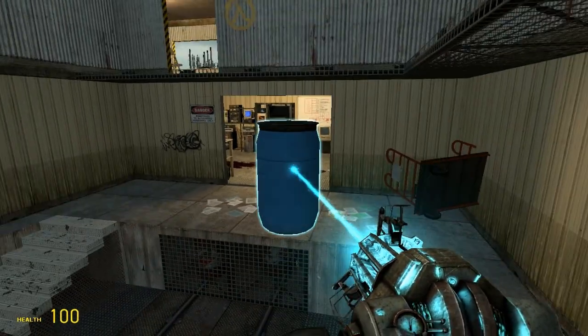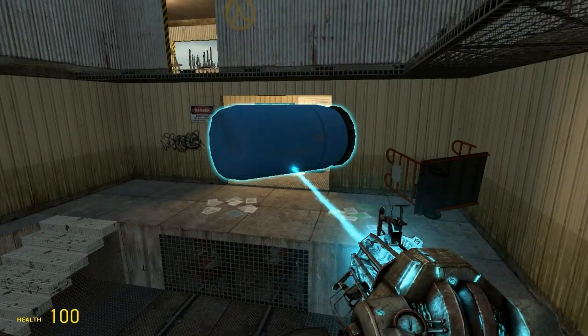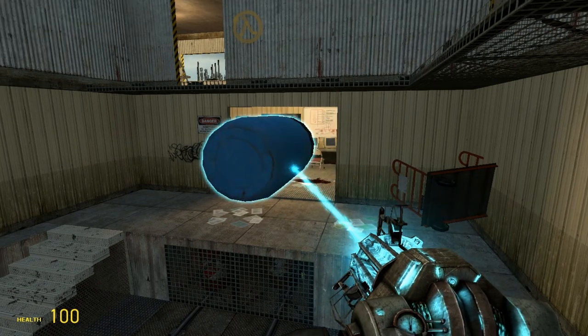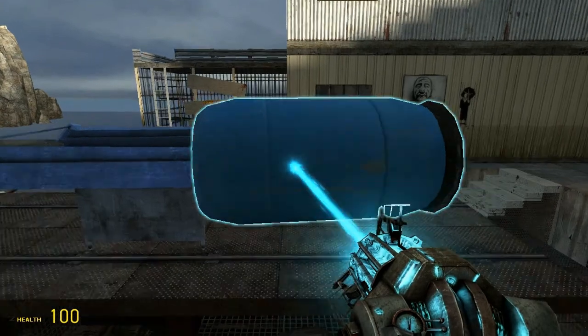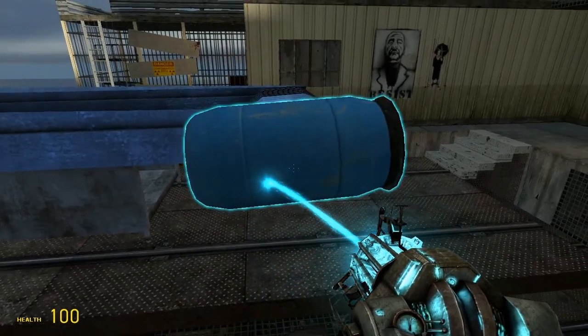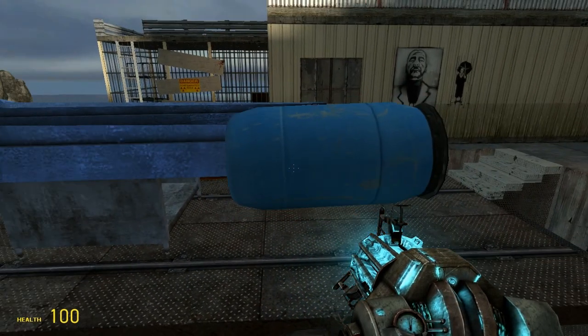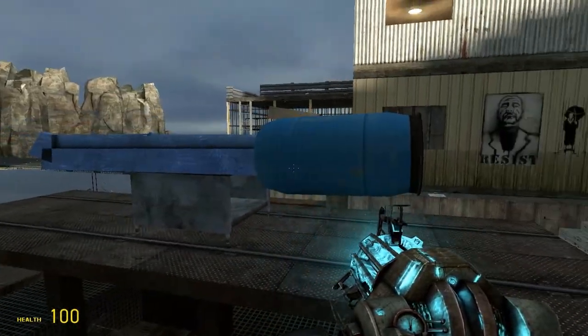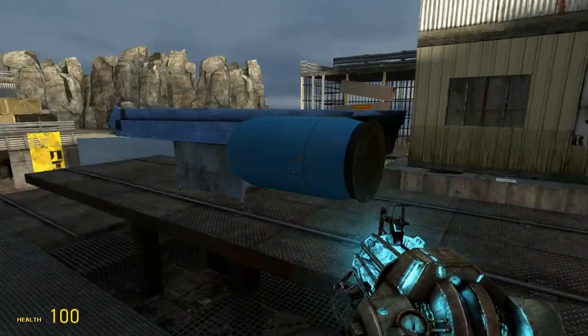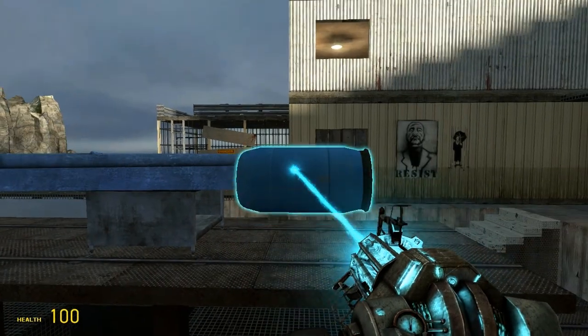I'm gonna show you how to do this. What you do is you get your barrel, you spin and turn it the way you want it to, and then place it right next to it like this. Oh my god, that thing is huge. And that's about it. I'll see you when I'm adding the thrusters to make it turn right.